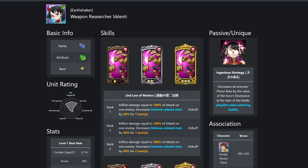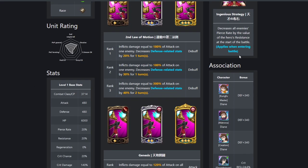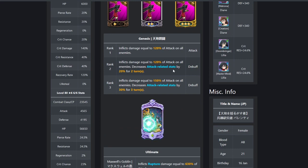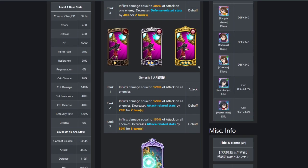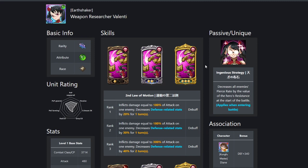I'm sure most people have been playing with Valenti lately, so they've seen the Valenti teams. They probably hate them to an extent, unless you're using it, because the matches go really slow. Valenti's got the passive that decreases all enemies' pierce rate by the value of her resistance at the start of the battle, so she's got to be on the front line for her to really take effect. She's got a single-target decreased defense-related stat skill, an AoE decreased attack-related stat skill, and an ultimate that inflicts rupture damage on enemies — good for killing Greenbarns who buff themselves when they use Extort, when Arthur buffs someone, when Merlin tries to use her shield, or even Griamore.